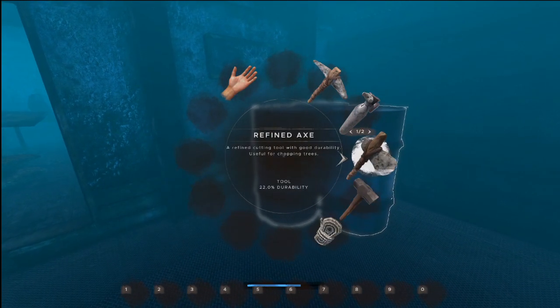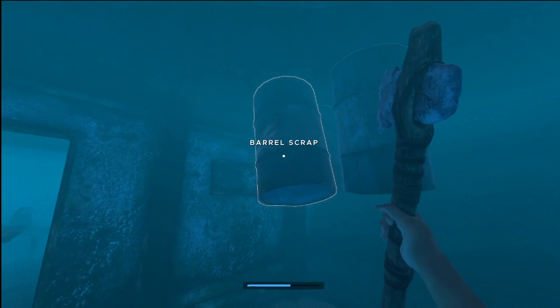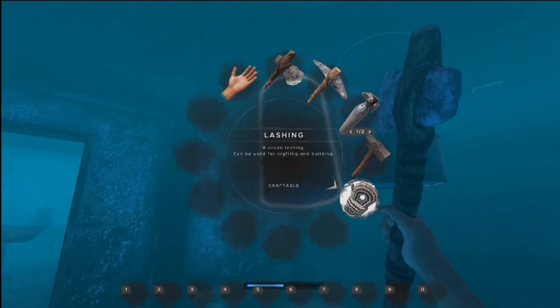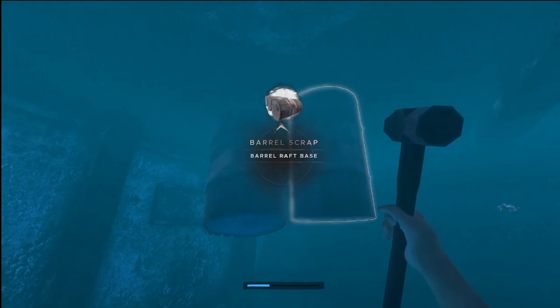So here you can see I've got some barrels. Smash them up — rather than dragging them back one by one to the island, as long as you've got a hammer with you and some lashing, you can create the barrel raft base while you're here.